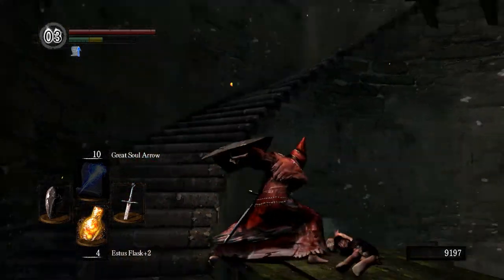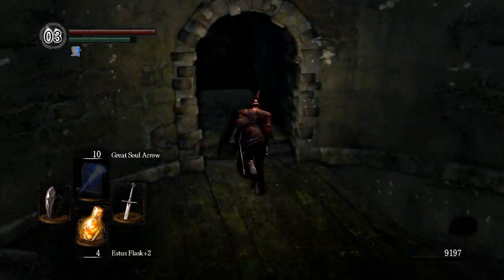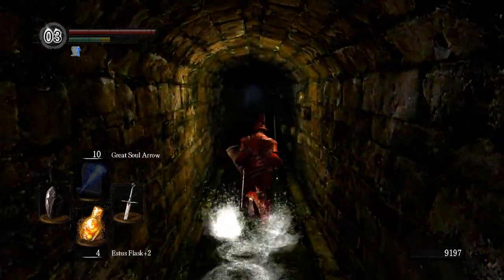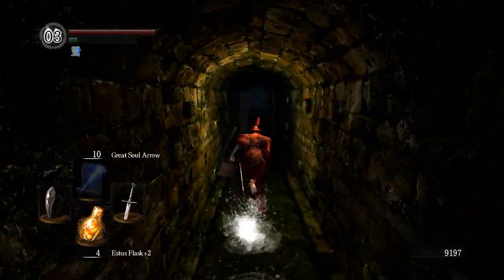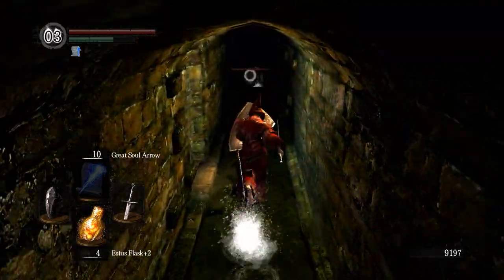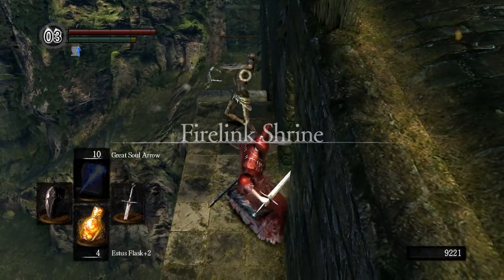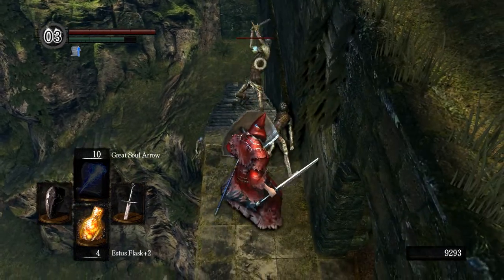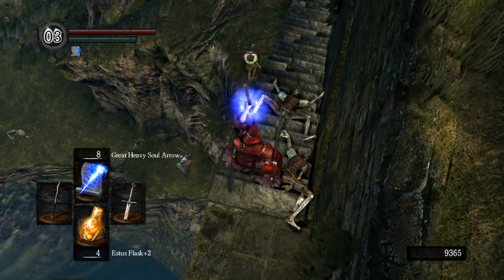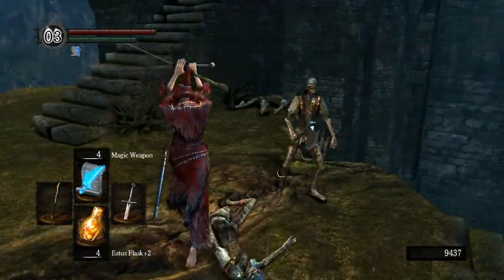There's not really too much I want to get right now. There is a thing I could get in another area that will allow me to do more damage with sorceries, which is ridiculous, but that's quite a difficult area and I probably want a better shield. So I might go back to the undead parish and try to get a boulder shield, then maybe go for that item that increases sorcery damage even more. Let's test some of our new damage here — great heavy soul arrow has the same sort of cast time but does a lot more damage. I need to get used to the new setup.